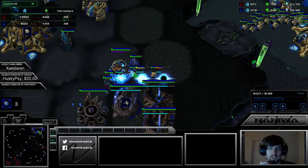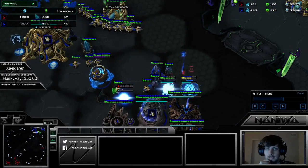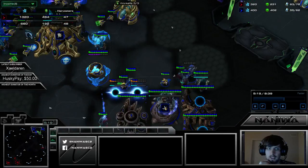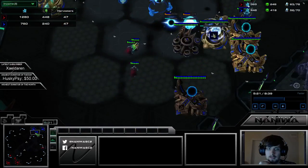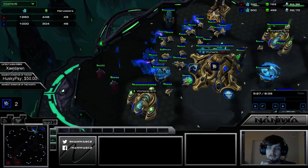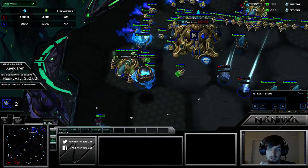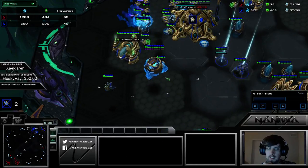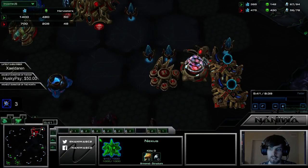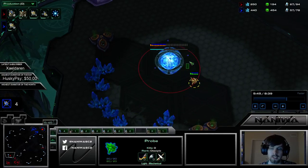Not only do they make him pull every probe and kill a lot of stuff, they also make him unable to tech further — constantly being scouted. He has two observers now. Mana is doing well here, but the thing about Dark Templars in this new game is that you need to take a third base really fast.